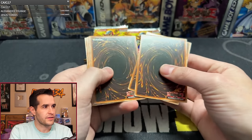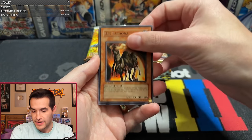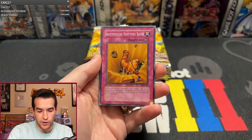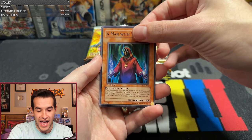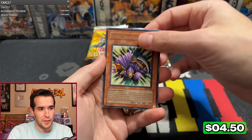Pack two, Tangerline. We have Royal Tribute, Deslocuta, Gravekeeper's Assailant, Dark Snake Syndrome, Pyramid Energy, Bottomless Shifting Sand, Man with the Ouija, and Capazos, and Spirit Reaper. Spirit Reaper is a good card. We can't be mad about that. Not the one we're looking for, but it is a very good rare.